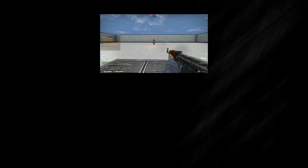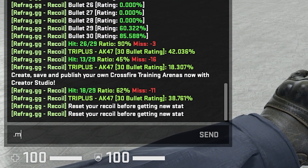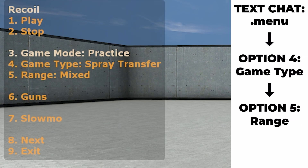Moving on from this, shooting a single bot can be nice, but what if I want a bit more intensive practice? This is where option 4 from our main menu comes in. Selecting this option allows us to select two different game modes: spray control and spray transfer. Underneath this, we also have a range option — we can select either close, medium, long, or mixed, which is a combination of all the ranges and changes the distance between us and the bots we are shooting.